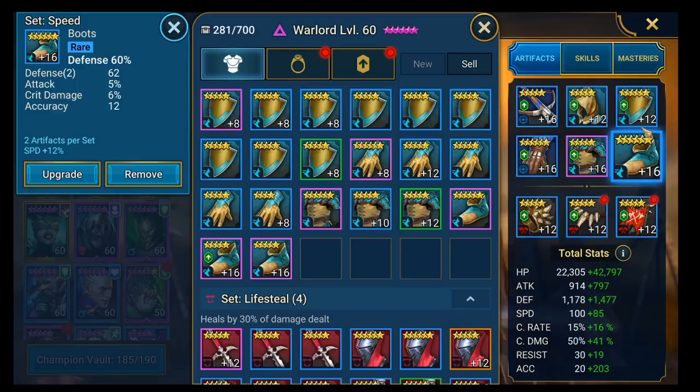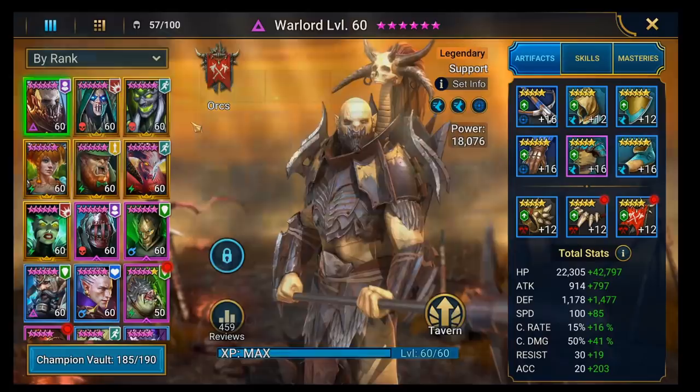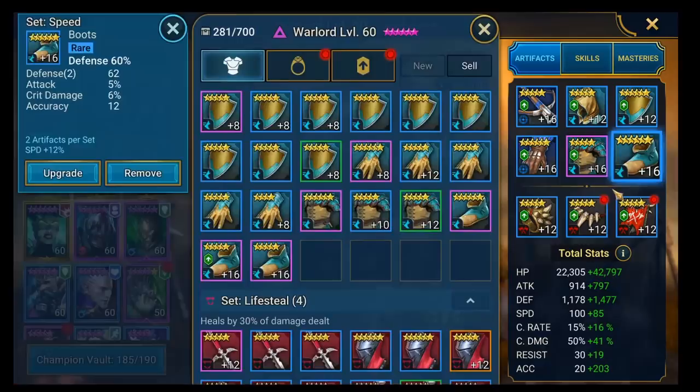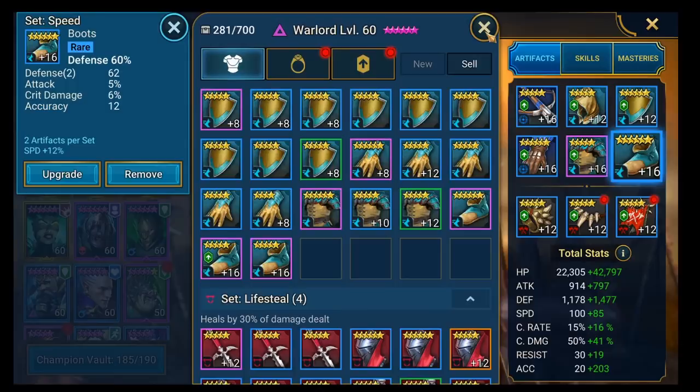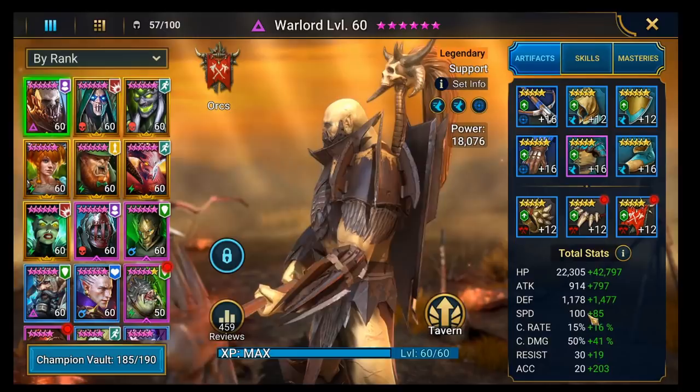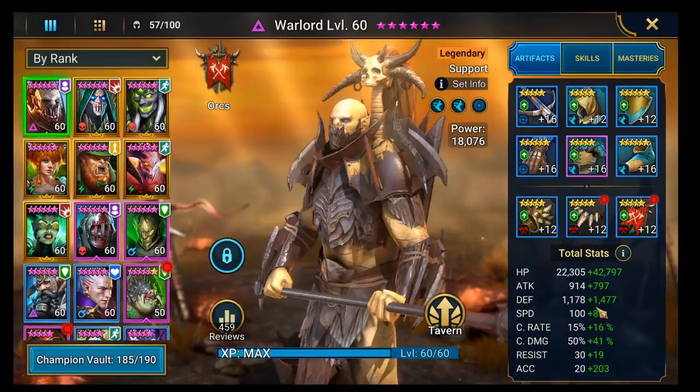Here's how you can start to build tankiness in a team where you've got some really nice speed rolls. Warlord is going to be the buff extender and create shields for this clan boss team. He was running at about 220 speed. What I want to do is pull all their speeds down between 171 and 190, which means I can just slap a pair of defense boots straight on him. This makes him way tankier. He's still got massive HP, and his accuracy is good. Everything about this stat setup now is 10 times better than when he was at 225 speed with speed boots.